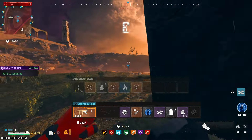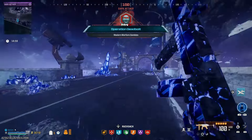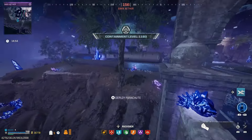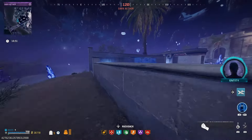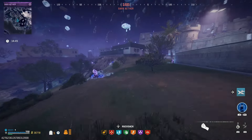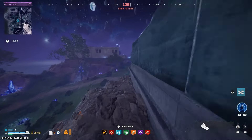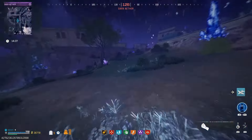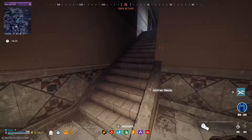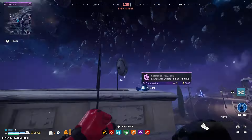We can spawn in here — yes, we have an elder sigil so we can throw that in. I'll see you guys when we get into the dark ether. We just spawned in. We just need to go grab the extractor contract, which shouldn't be too bad — it's one of the easier contracts in the dark ether, especially when you have Casimirs, decoys, and ether shroud. It definitely is not too much of a challenge, though sometimes it can be pretty stressful.